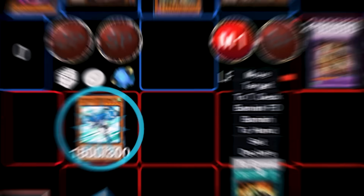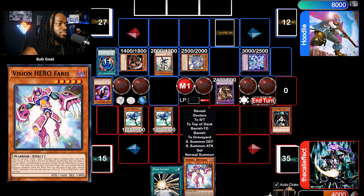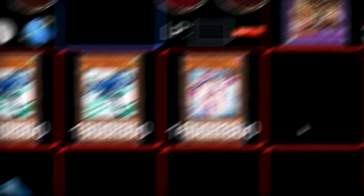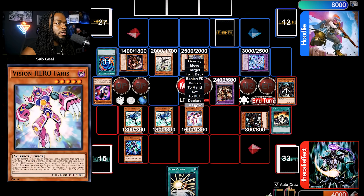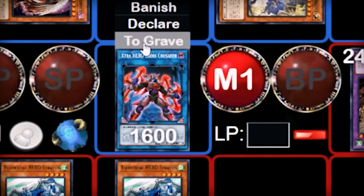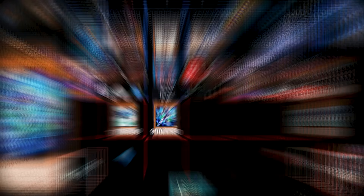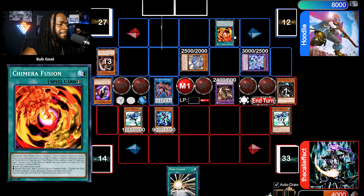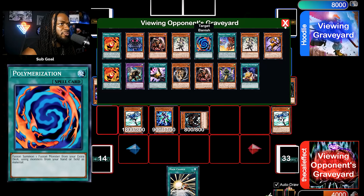We'll activate A Hero Lives, summon out Stratos and use its effect — it'll negate that. I'll get Ferris, then send to summon Ferris. I'll get Increase to the spell and trap card zone, then declare a Malicious summon. I use these two to summon Cross Crusader — he'll kill Chimera Fusion here. I'll summon Increase in response to fusion. I see the Guardian Chimera, and now we'll get our effects. Chimera activates alongside my Increase, and also the effect of Bur from It.